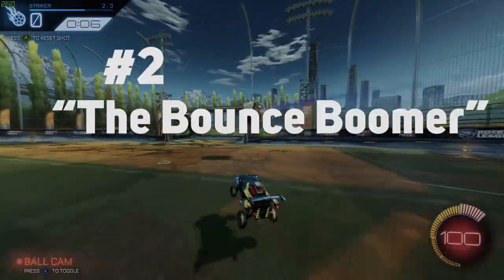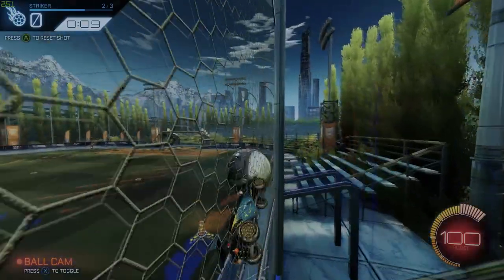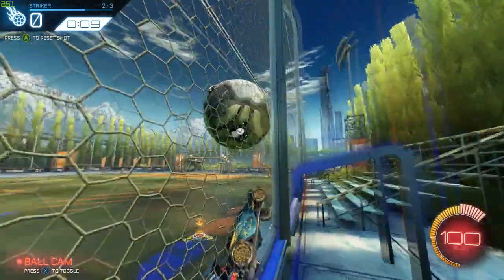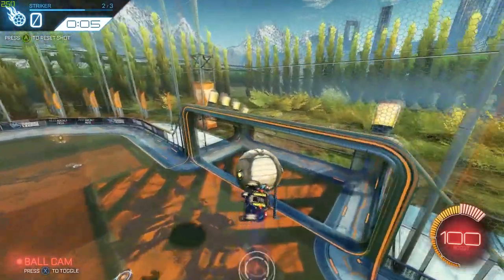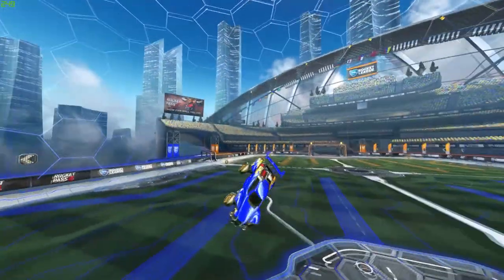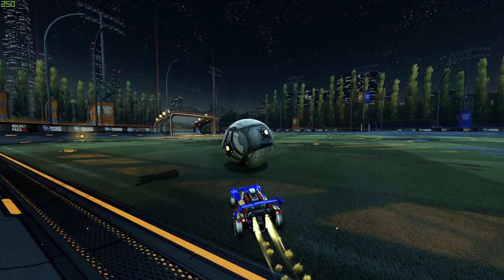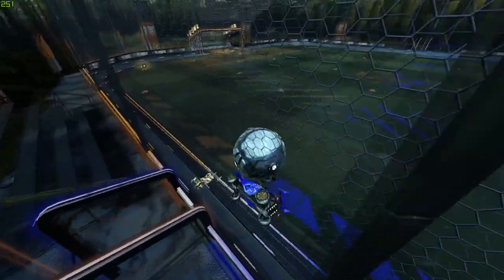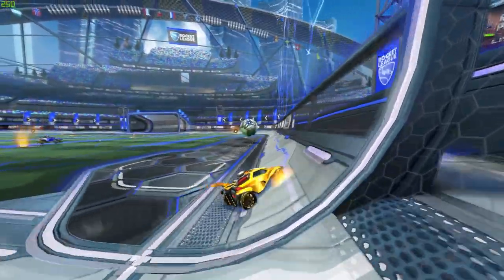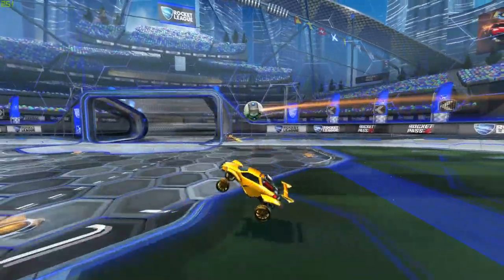The second way to score is called the Bounce Boomer. This is a really common scenario — when the ball rolls onto the wall while you're trailing right behind it, many people would go for a ceiling shot, an air dribble, or just smack it to the opponent's goal. But what I'm going to show you is a great way to catch your opponent off guard and score pretty consistently. You're going to let the ball roll up on its own, then come from the top and softly hit it down so it bounces on the ground, and as soon as you hit it, keep driving down the wall and power shot the ball on the first bounce.